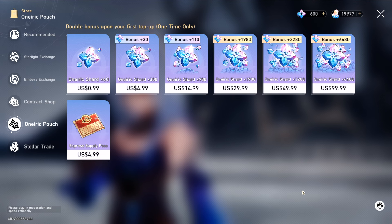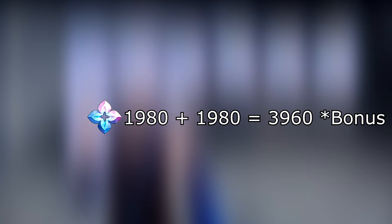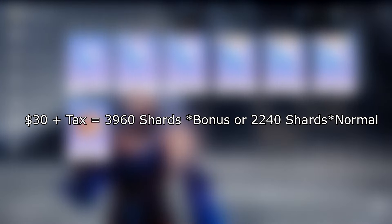Let's say you don't want to wait 30 days to get your 3,000 Stutter Jades and you want to get them all in one sitting. Well, the most equivalent option to purchase in the item shop is the $30 version of the Oneric Shards, in which you get $19.80 of it plus a bonus $19.80. Do note, this is a one-time-only bonus, so after you claim it, you only get $2.60 after purchasing this for the first time. In total, you get $39.60 of Oneric Shards, so for $30 spent you get an extra $9.60 on top.